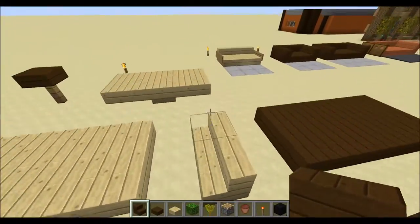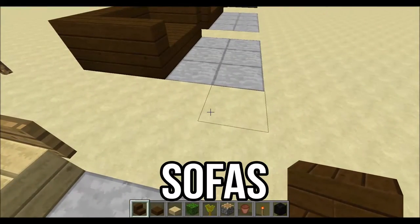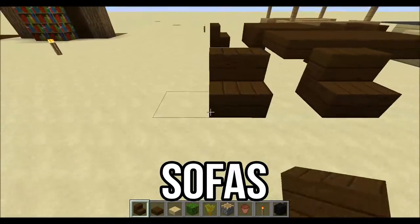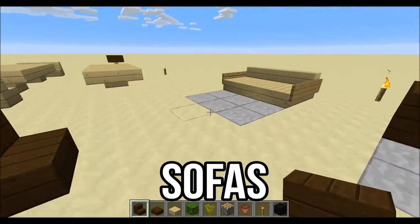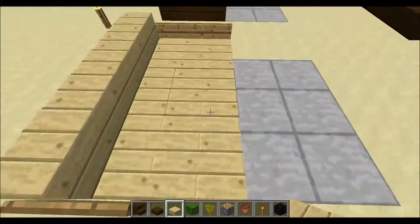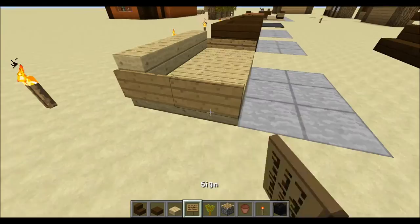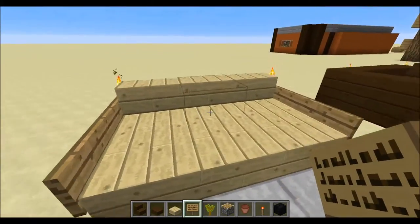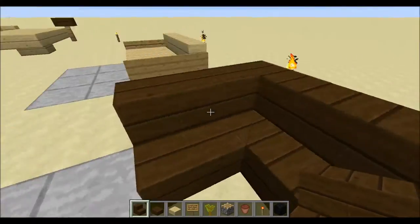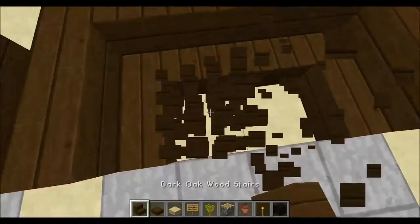Let's jump over to number five. My last tip for today is sofas. Instead of just using chairs or longer chairs like that, you can have quite a variety of sofas. This is a normal chair but the front bit has been extended and signs have been added on the edges, so it makes quite a nice sofa. This one is just stairs all around the outside and then a slab in the centre.